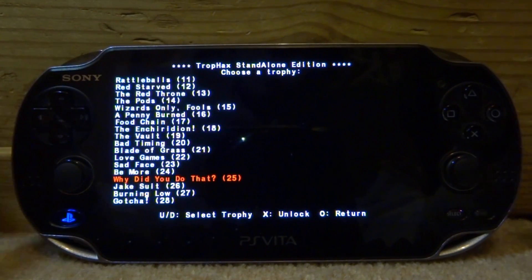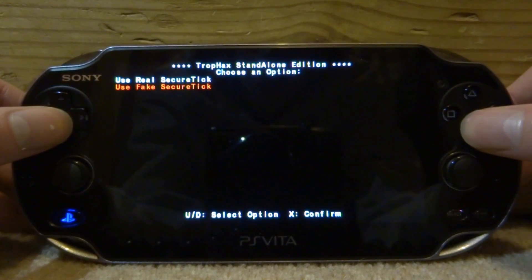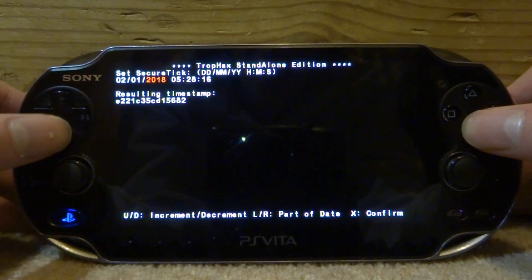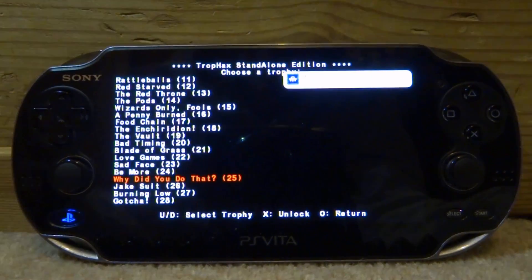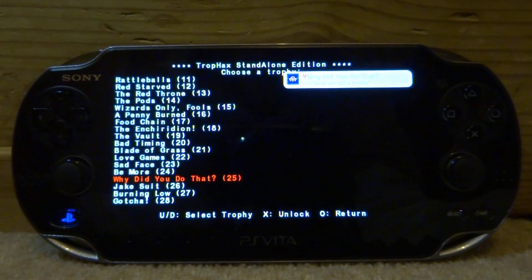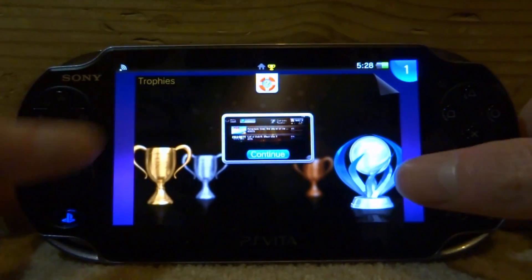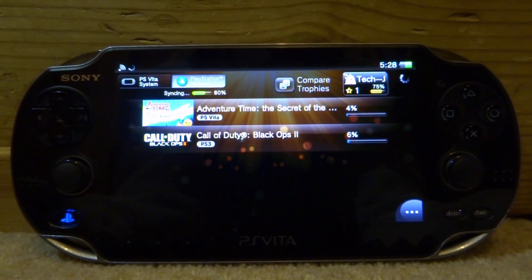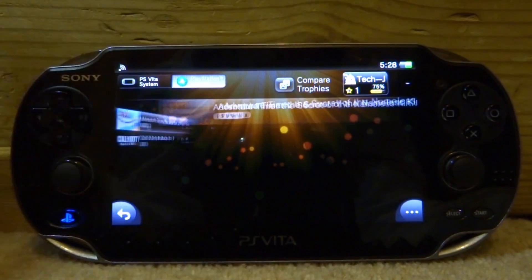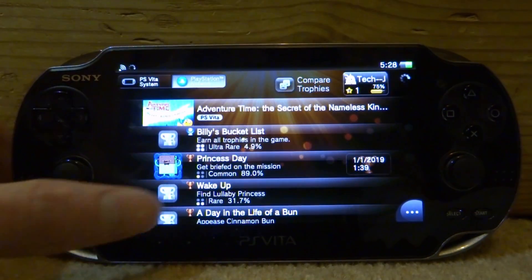The other option is use a fake secure ticket — if you press X on this you can basically choose the date when you got it, so we could choose 2018, press X to confirm, wait a few seconds, and it will say that is when you unlocked it. Then we can exit out of TrophHacks, go back to our trophies, and it will resync itself over PlayStation Network. Adventure Time is now 13% complete, and we've got six trophies.